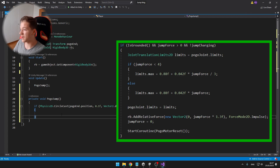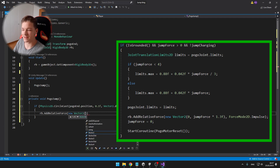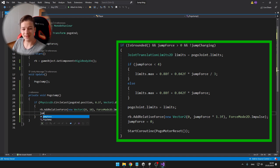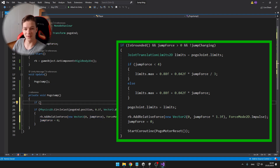Back in the private void pogo jump I have another condition: if the player is grounded and the jump force is greater than zero and the jump is not charging, then we should jump. Here I am setting some limits of a slider joint which we will later add to the pogo stick to allow some nice movement. If the jump force is less than four — I made it this way because when the jump force was low, the pogo stick was absorbing all of the power from the jump — then I am setting the maximum limits to just some number using the formula I came up with. Else if the jump force is greater than four, it is just the maximum limits of the pogo stick.